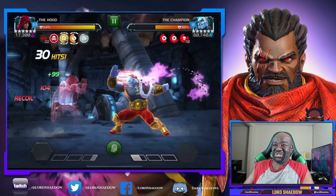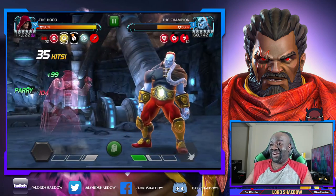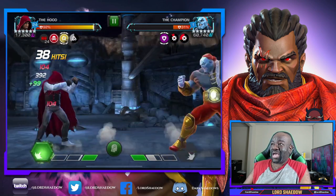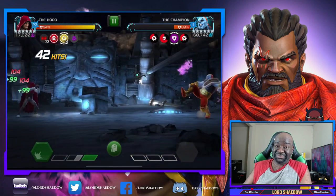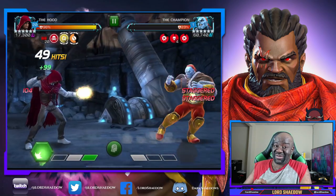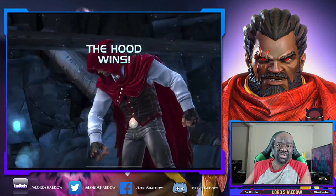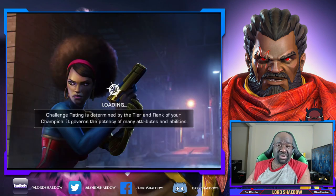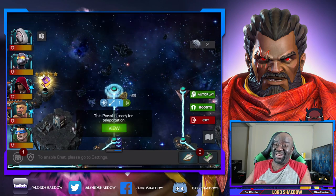Did you see those crits? That's some nasty crits right there. Look at that damage folks — don't sleep on the Hood. I took my Hood up — I don't think I took him to rank three, but I took him before he was buffed, and I like him a lot more now that he is buffed. One of the reasons I ranked him before was because I always used Ghost and Hood was a great synergy partner for Ghost, but as you can see, Hood is a good champion in and of himself.